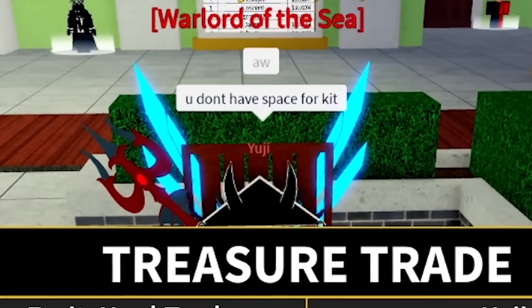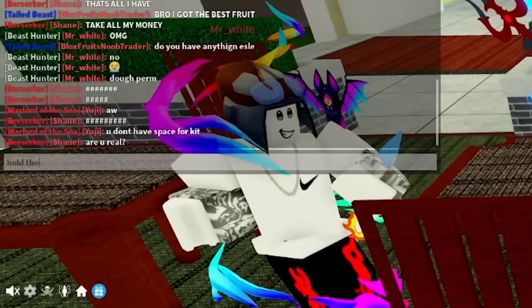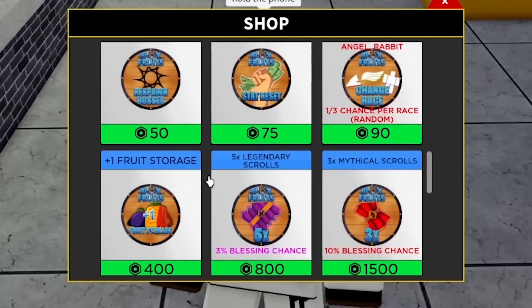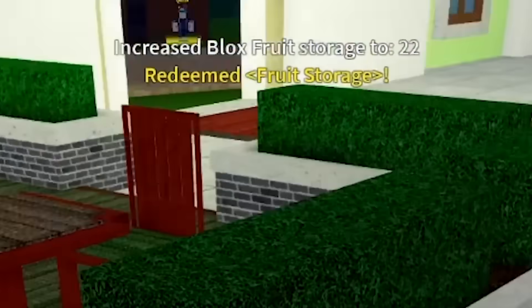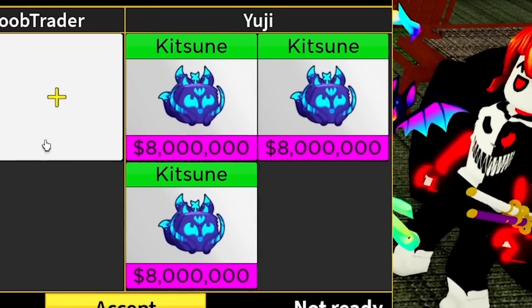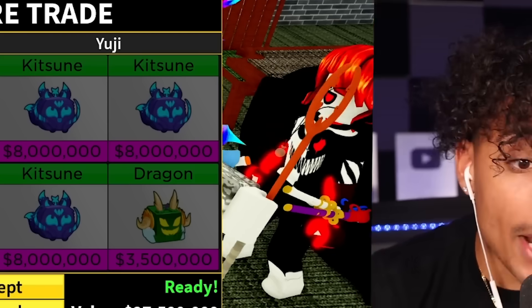It's time to spend even more Robux. I'm buying plus-one fruit storage. We just bought three extra fruit storages — we should be able to trade now. Back in the seat. Oh my gosh — this guy has three Kitsunes and a dragon! This is the first trade of the day and this is crazy.